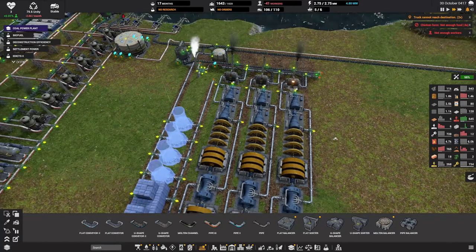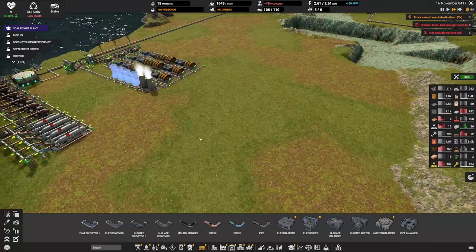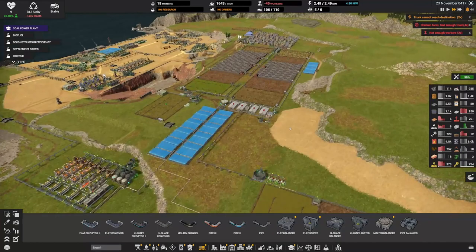We didn't have enough for the cooling towers - we're missing bricks. Okay, this will build itself once the trucks come in and distribute the bricks. Now we need to fix the issue with our workers leaving.